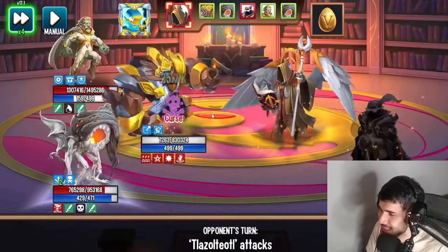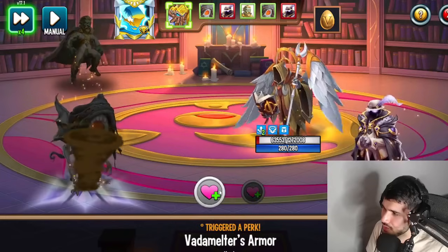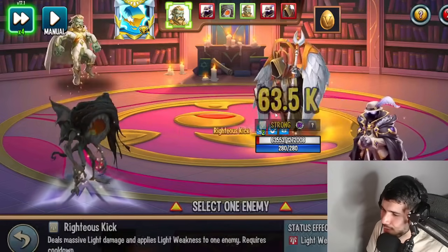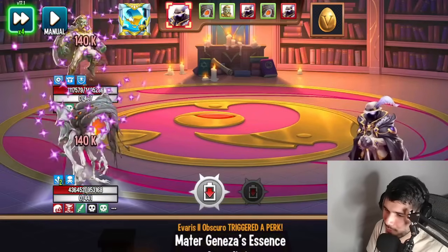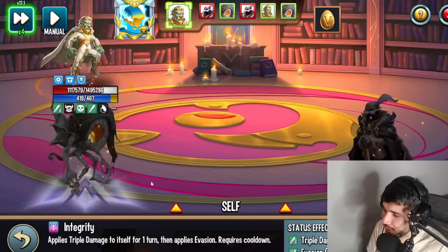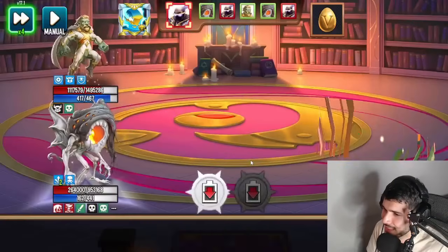I guess I was wrong — you do need to update your game in order to use his awakening. I'm going to finish off this battle first. It's kind of weird playing without his awakening since usually you'd have it active. I want to see if these other ancestors actually have their awakenings — looks like they do, which is unfair because he has his awakening available but I can't use mine.